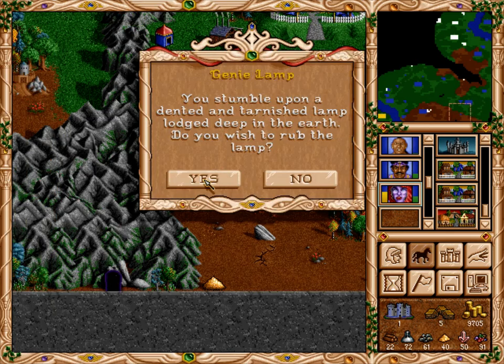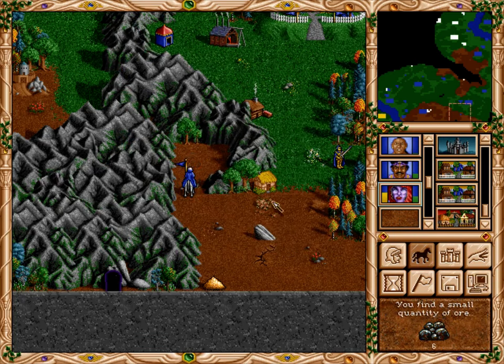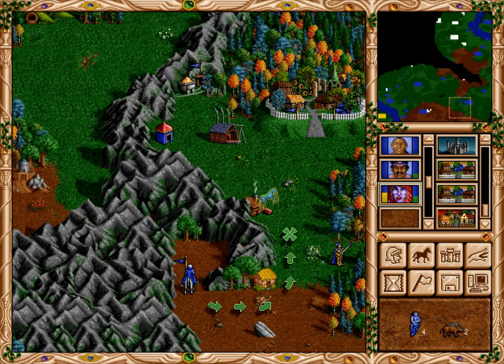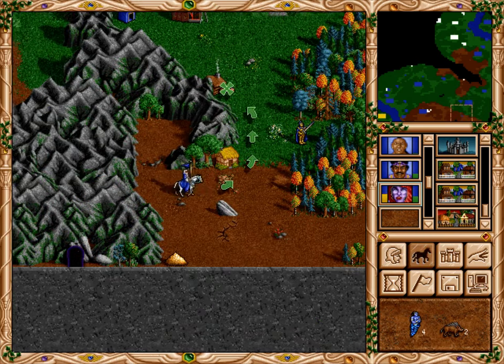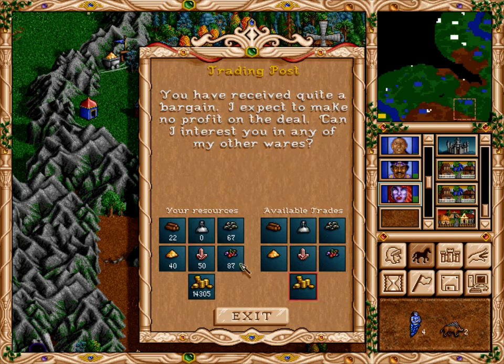Now I can get the Genies - probably not going to use them, but they might still come in handy. So the trading post it is. Trade all the mercury - I will not need any of it. Trade all the gems, trade all the crystal. The sulfur I will need a bit. I won't need any ore. I'll need a bit of wood, so I'll trade only 15 of that, and about 35 of that. That's still pretty good.